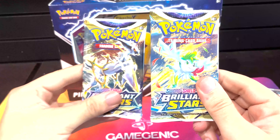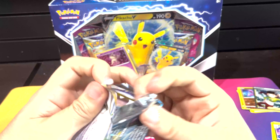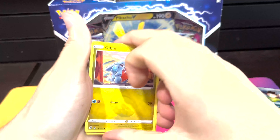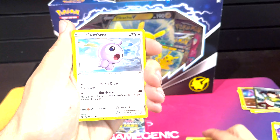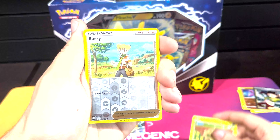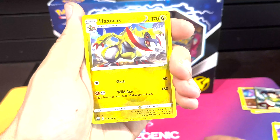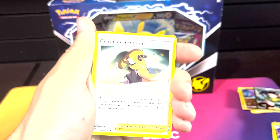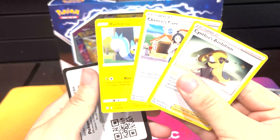Now the new packs - Brilliant Stars. Shaman first. Gible, cool. Pinch, Castform, Thro, Grimish. Nice reverse berry there, and Haxorus as our rare. Get the Dark Energy out of here. Cynthia's Ambition, a Sheer and Scare - also good on commons, nice.